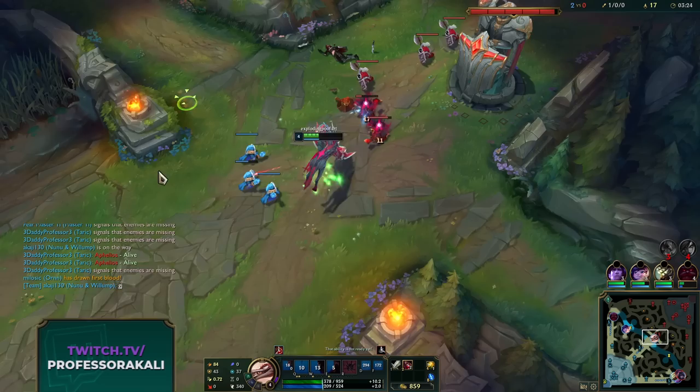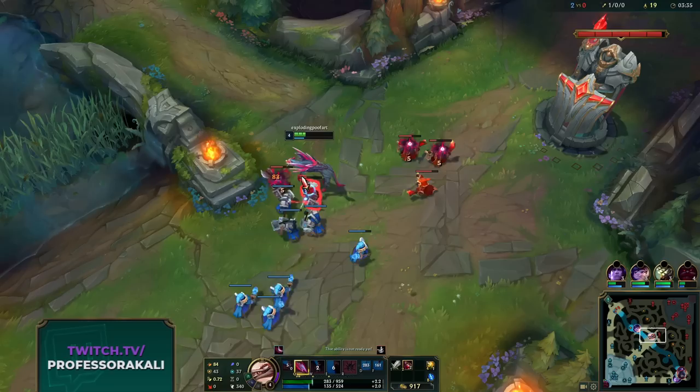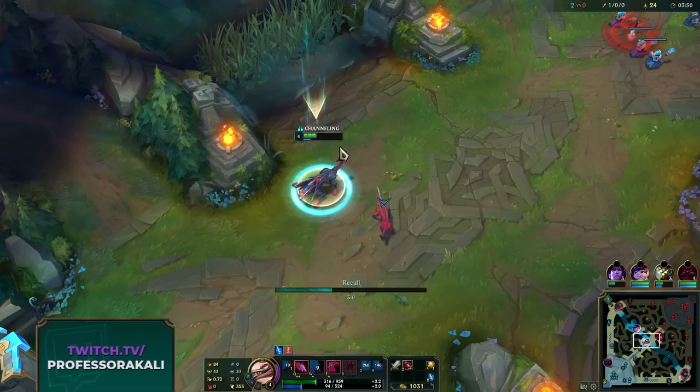What we did was use our W - it's a charging dash, so you can pick a target and you start flying at them aggressively after like a second or two. After that we just throw our Q out. You can also use it on objectives, jungle and minions, so it can be used to escape, jump over walls - it's just good stuff overall.